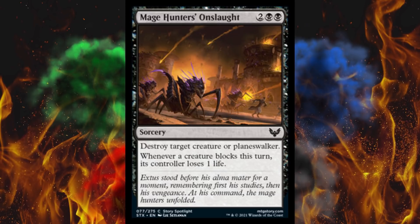Next up, Mage Hunter's Onslaught — a.k.a. the Battle for Hogwarts. It is actually a story spotlight card. It's a 4-cost black sorcery. Even though it's a story spotlight and very significant, they made it a common. Destroy target creature or planeswalker, and then whenever a creature blocks this turn, its controller loses one life. That's kind of neat. I'm kind of impressed with the stuff they just came up with for spells in this set — it's pretty wild.